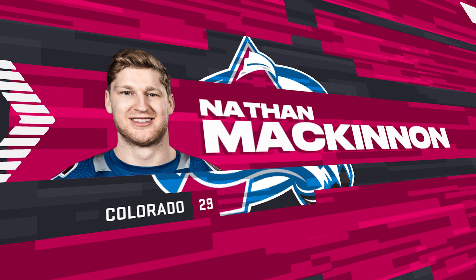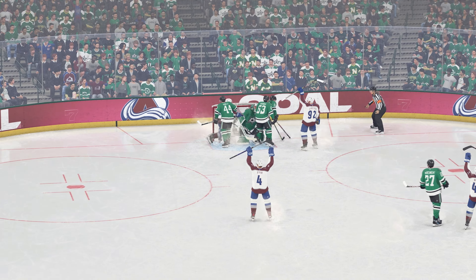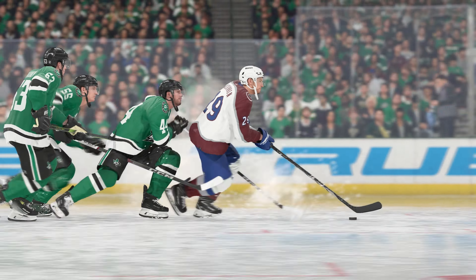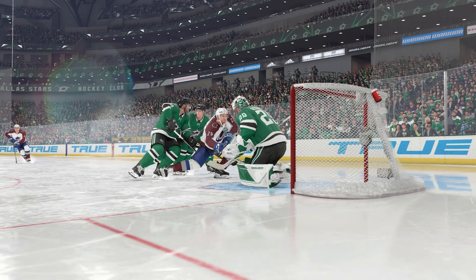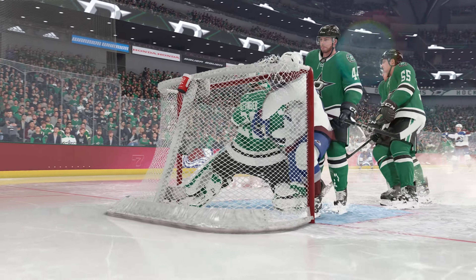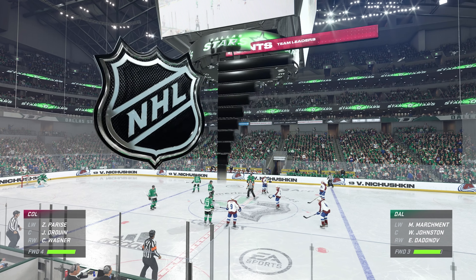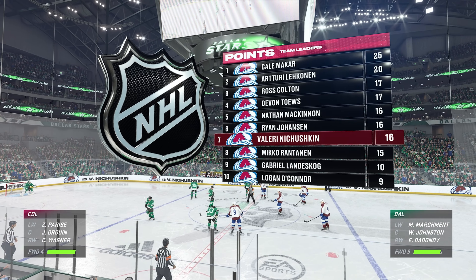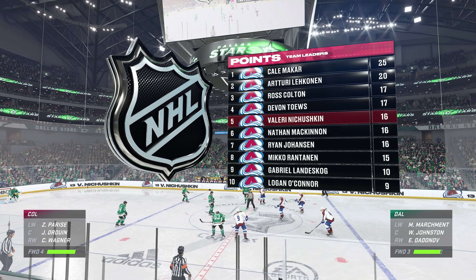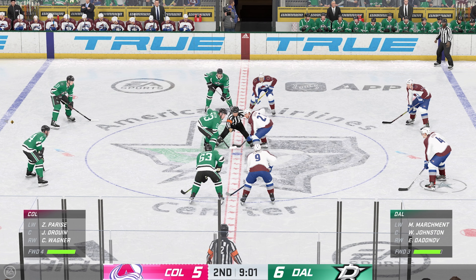Man, is he ever flying! It looks like everyone else is in quicksand and he is moving. He gets on his horse, in all alone, one-on-one with the goaltender. He doesn't freak out, he doesn't panic — shows a ton of confidence and lets that shot rip. The Avs have jumped right back into this one here in the second with that goal. You can certainly feel the momentum changing tides right there, especially after that goal. They've cut the deficit within one.